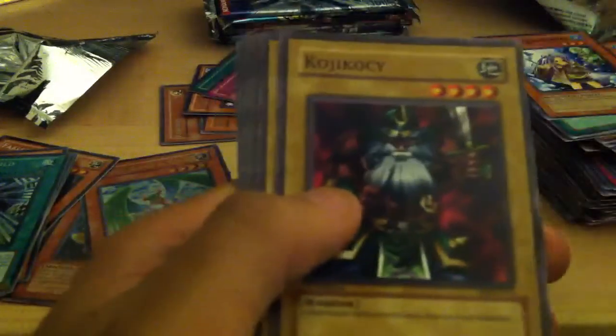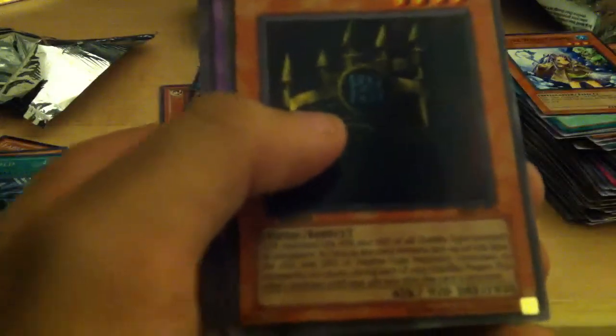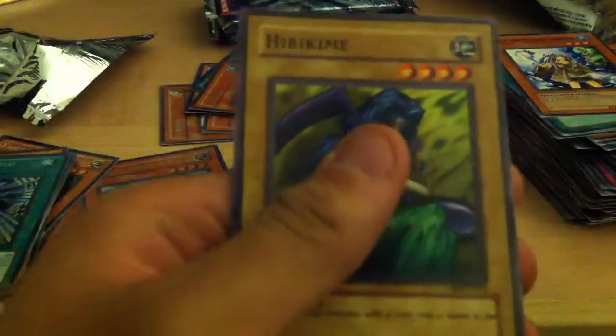A first edition Metal Raiders — really old pack. Blue Winged Crown, Lava Battle Guard, Koji Koki, Morrin Finn, rare Starboy, Occubeam, Castle of Dark Illusions with the stupidest attack and defense ever possible, Roaring Ocean Snake, and Hibikimi.